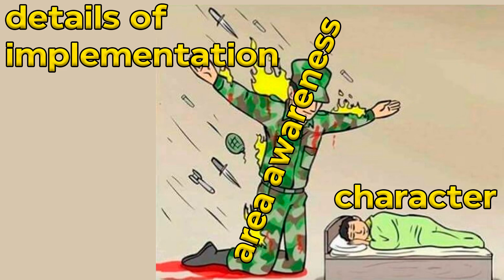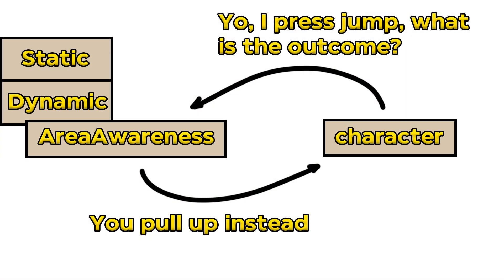In the ideal world, as soon as my input command 'jumping' was mapped to a pull-up action instead of jump action, my system doesn't give a flying fuck about how this mapping was produced by the area awareness model. It means that inside the ideal world, my system views area awareness as a single entity with a simple and universal interface. And inside that module, I can use both dynamic awareness pieces and static awareness pieces however I would like. Until I can integrate it universally and provide a needed mapping, the world is my oyster.